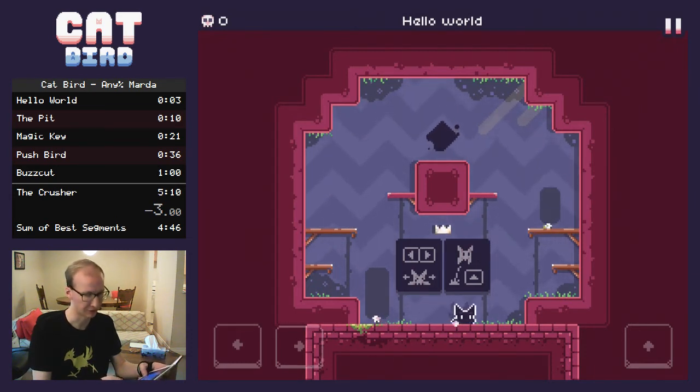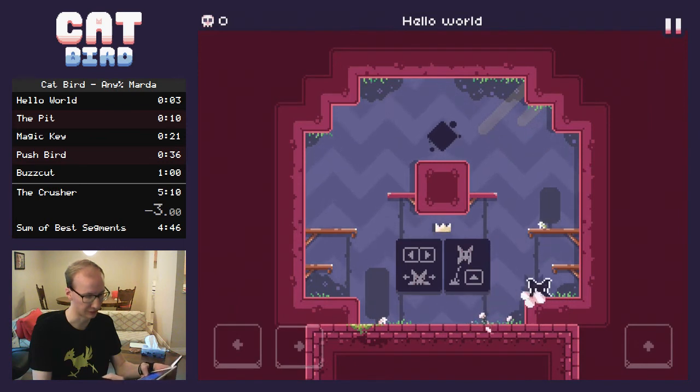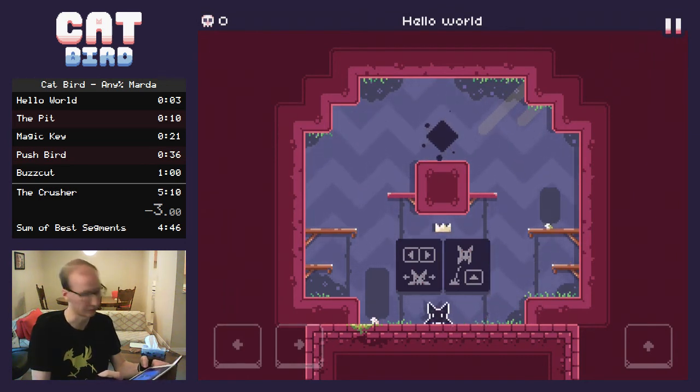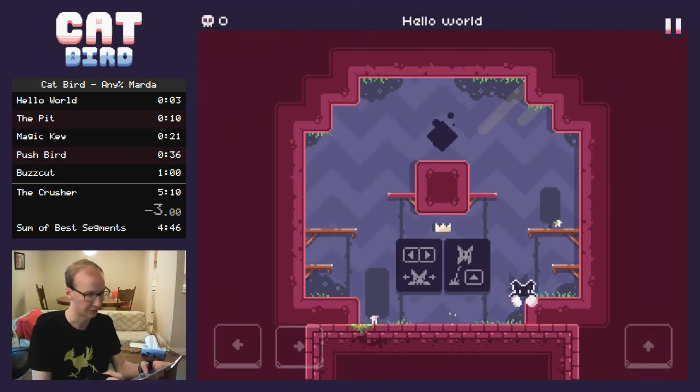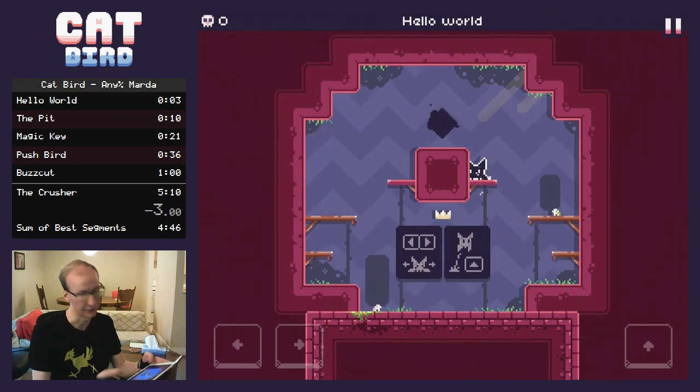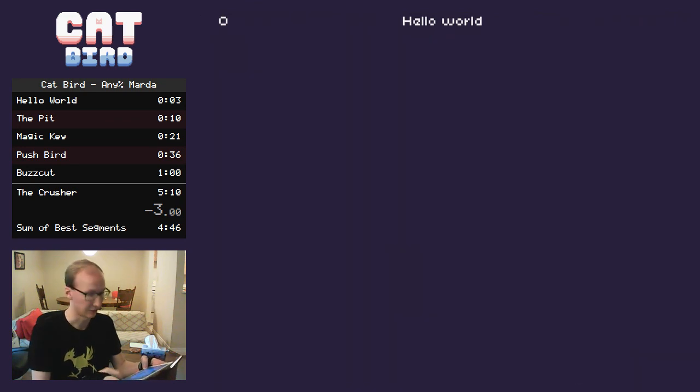The only tip I have is for this first jump: instead of making it as low as you can, you can actually jump very early and just drop your flutter at the right moment, and that's arguably a little bit easier rather than doing a low jump and possibly not getting up. You just jump early and drop and do it like that. So that's Hello World.